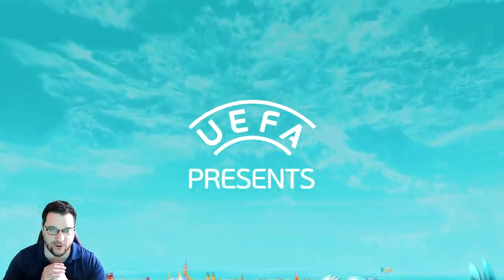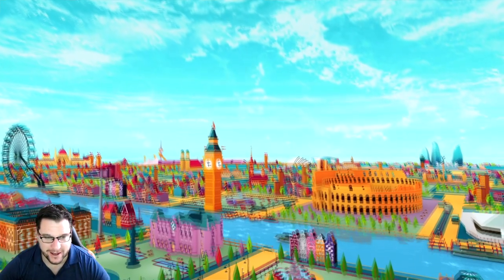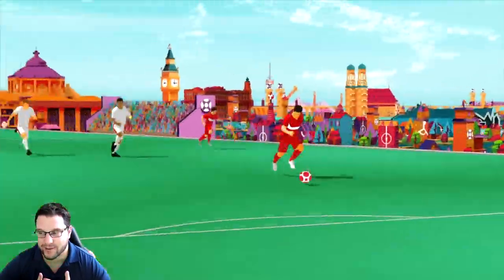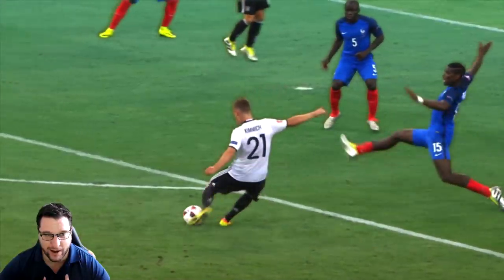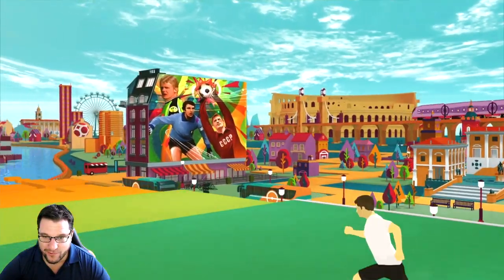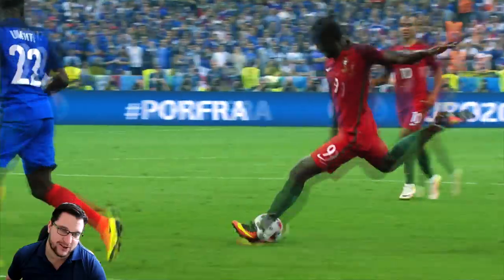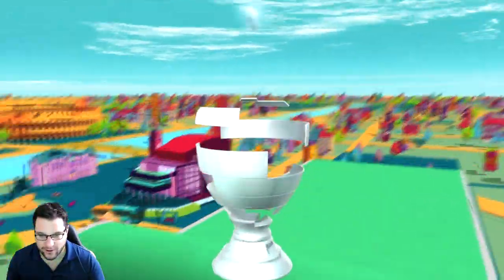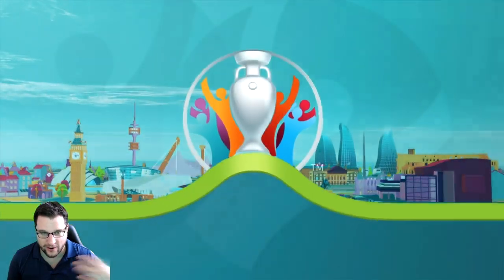As it loads up you get a nice little graphic. I've done a little demo but it's really nice. I've turned the music off in the background so that we don't get copyright struck. It's good to see PES doing something like this for once — normally they're not this good with animations, but I assume this is going to be the official Euros intro when it happens in 2021.